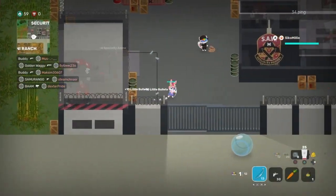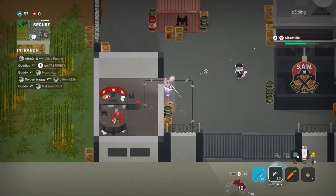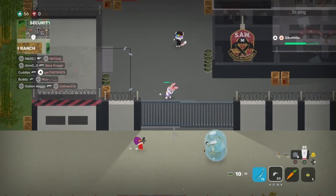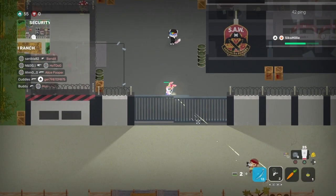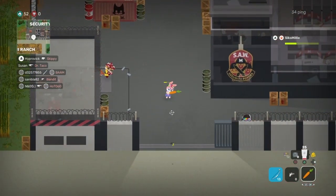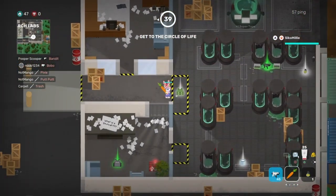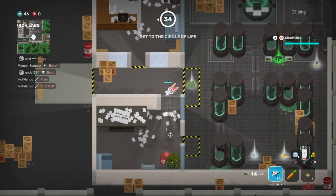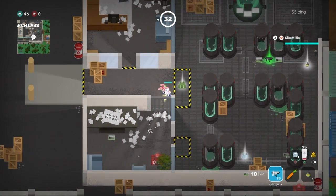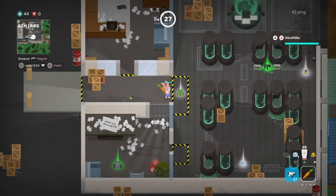Tip number seven: we're talking about passable walls. When I say passable, I don't mean you can physically walk through them — I mean your bullets can. There's one in Security and I think two in Research. You can shoot through them but you can't walk through them, and you can't throw throwables through them. You can use them to gain an advantage — trapping enemies in a room and shooting through, or shooting them out in the open.